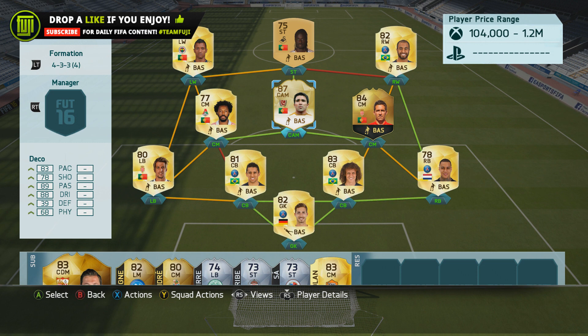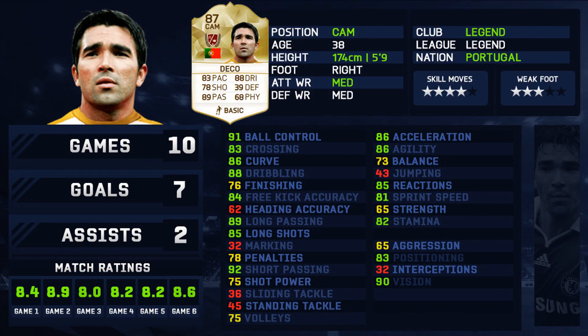He's 87 rated. The card stats are: 43 pace, 78 shooting, 89 passing, and 88 dribbling. Those two stats — passing and dribbling — are amazing. 39 defense and 68 physical. I played 10 games, scoring 7 goals and getting 2 assists.